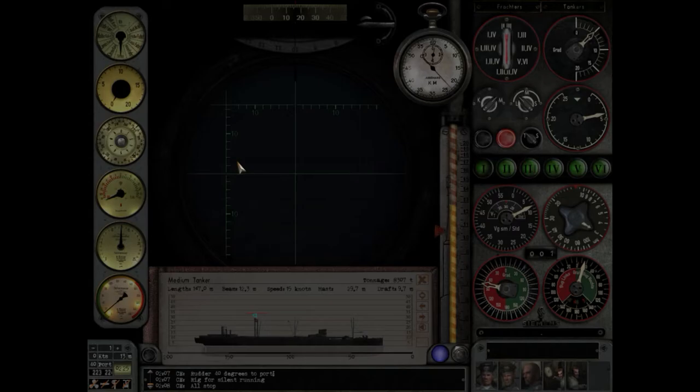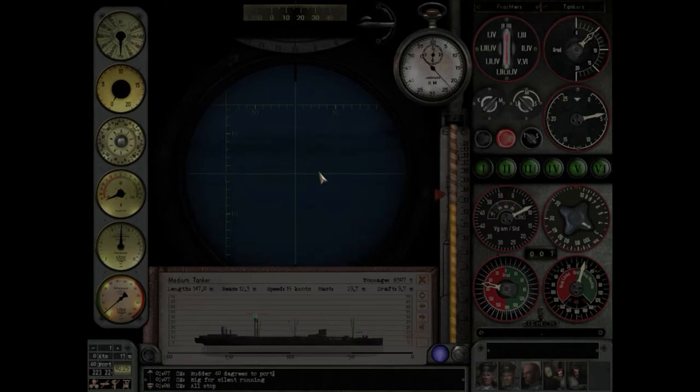Let's take a look — there she is, and there's the other one. I'll fire on this one first and then the second one. We're ready now. Set depth to 11. Medium tanker has a draft of 9.7, so set just over 10 for both — we'll go with magnetics for both. Okay, we're ready. Let's do this.